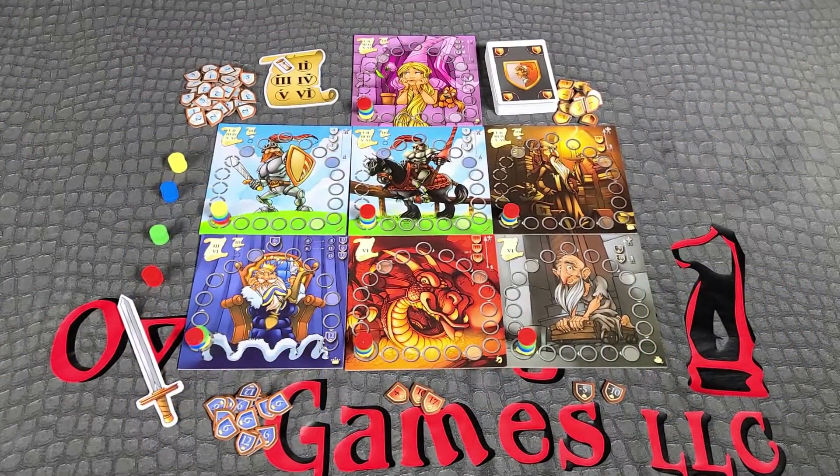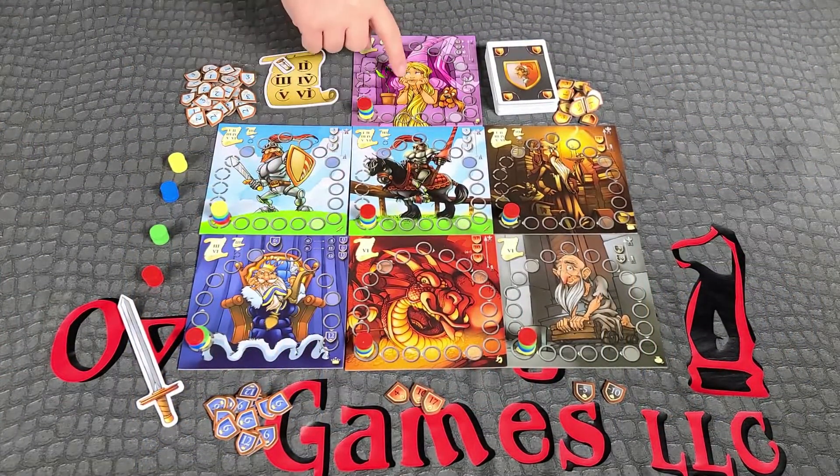If you like the video make sure you like and subscribe. Setup: Place game boards on the center of the table, white border face down.